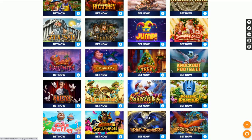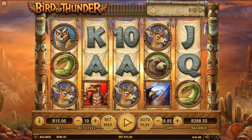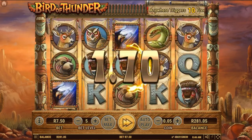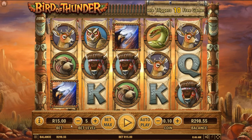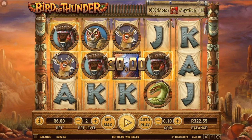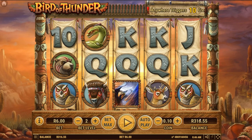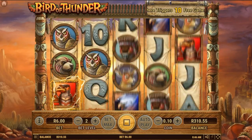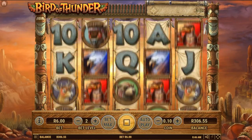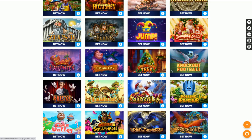Bird of Thunder sounds pretty awesome — I think this will be the last game I check out. Here we go, Bird of Thunder loaded in. Very cool. I'm going to put that bet level down — playing with a very small coin, maybe I should up that a little. Six rand, I'm all right with that. A nice pickup there — the bird game seems to be treating us kindly so far. Very cool game, very simple. Seems to be some totem poles — maybe a spirit animals theme. Seems to be paying pretty decently.